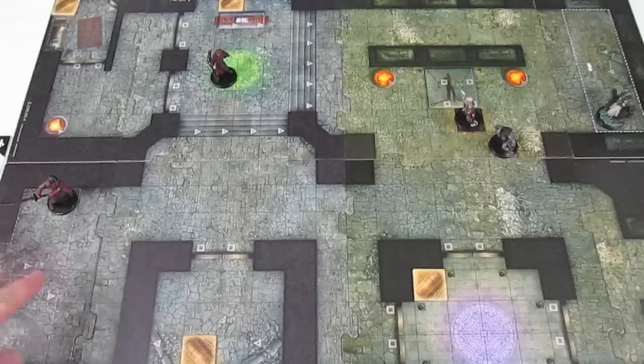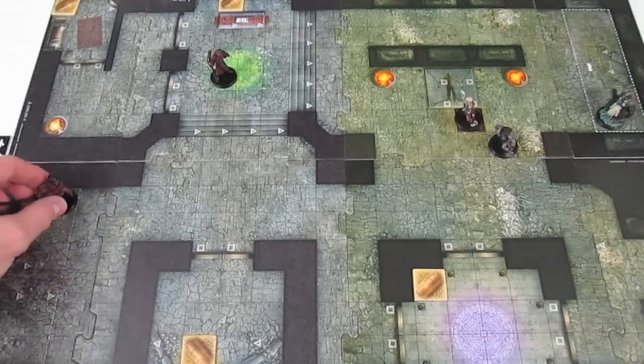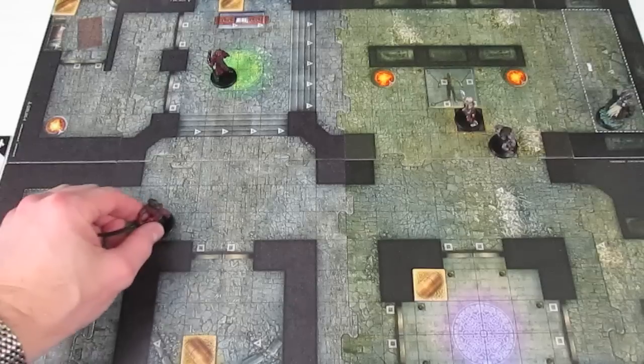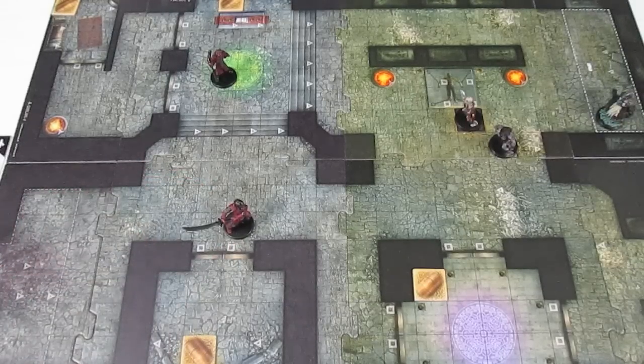Lastly, we activate the Hobgoblin Soldier. He has a movement of six and we don't play any cards for him, so he simply moves his six spaces forward to a new position on the board. That concludes activating all creatures for the Goblins.